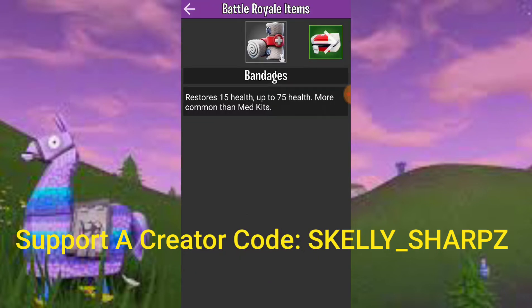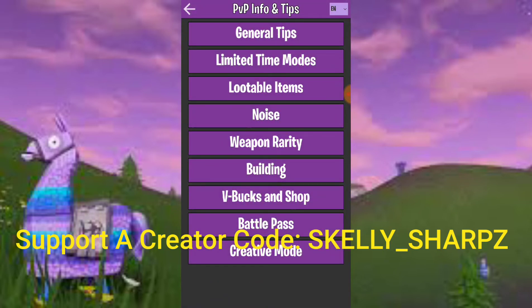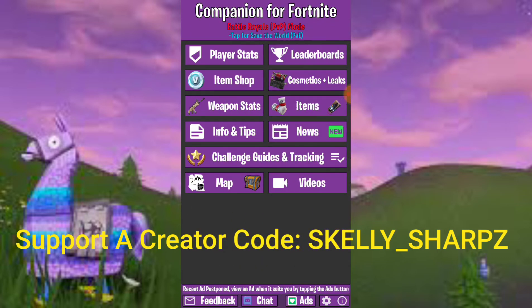It also has items — showing how much each item either deals damage or recovers damage. It has info and tips, general tips, limited time modes, explaining the different game types that have been available over time, lootable items, noise, weapon rarity, building — all kinds of cool information.